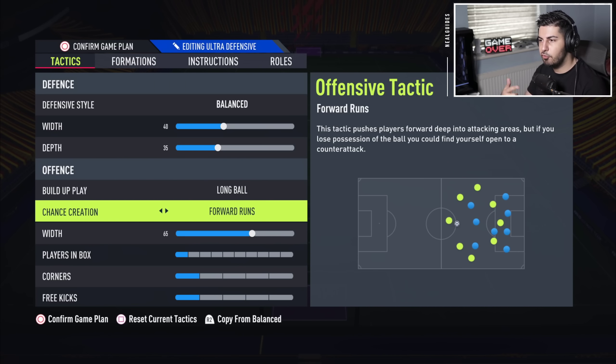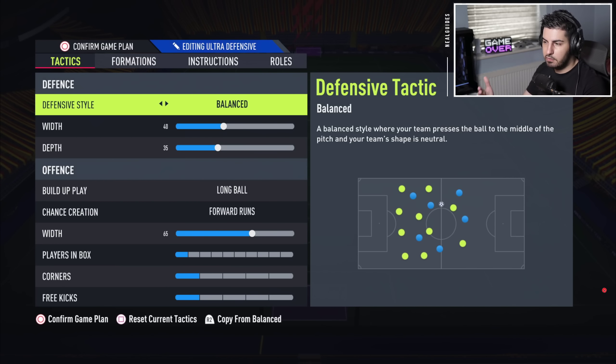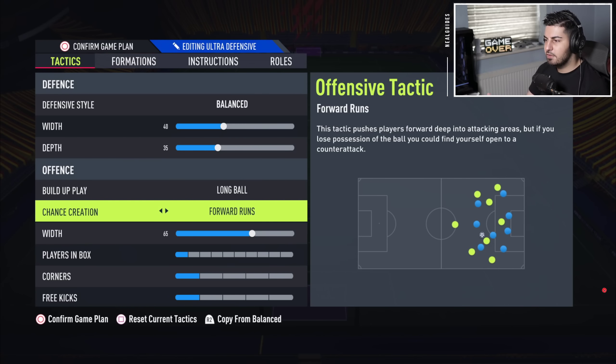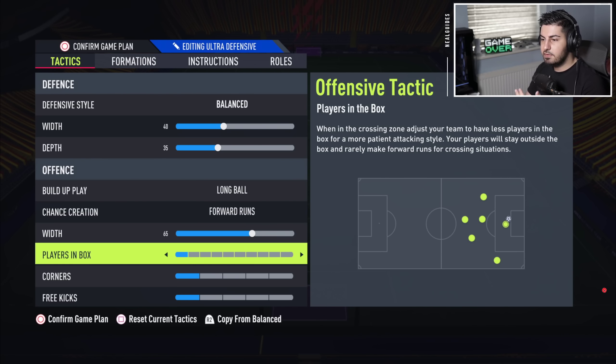This is my defensive formation where the striker also joins the attack. It defends and attacks naturally in the 4-2-3-1, and when you want, you can have the striker join the attack. I use a striker with high defensive work rates and medium attacking, which is why I use the Team of the Year Cancelo with the D-pad extra striker tactic so they go forward. We have balanced tactics, long ball — which I think is very important for the 4-2-3-1 — and forward runs as my personal preference. It's a bit wider when attacking to compensate for the extra striker, and we have one player in the box. You can always use a D-pad tactic to overload the box.